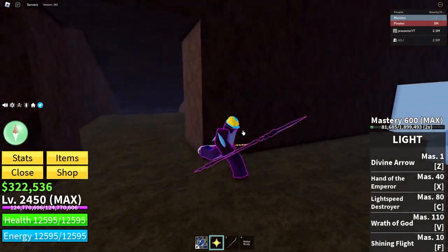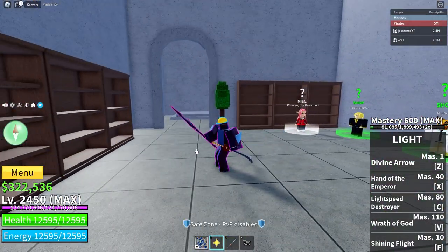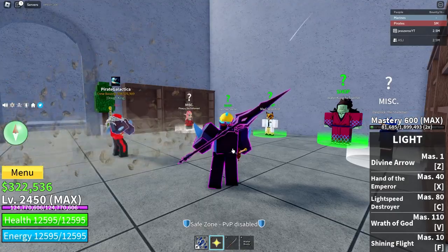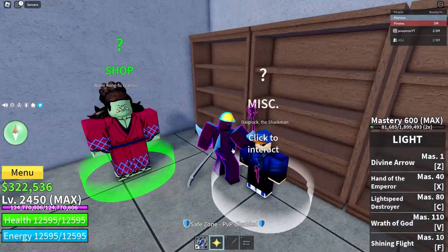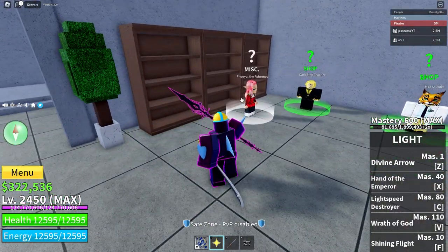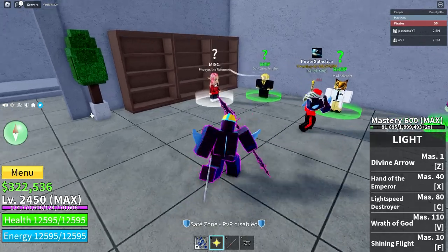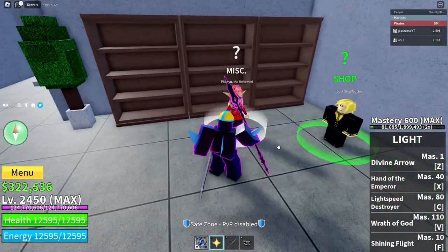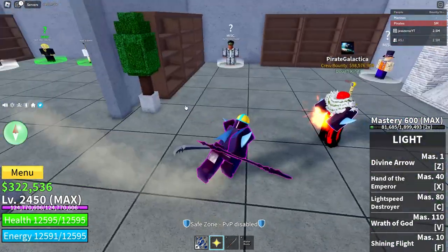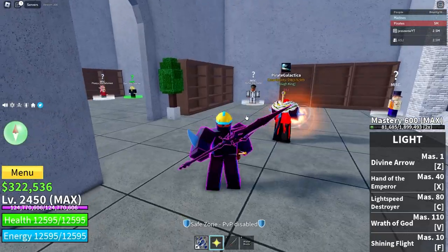Next thing after this is you'll want to go to the Third Sea, because by the time you get Superhuman, you'll be ready. I forgot to mention: when you're in the Second Sea and you get to your final island — the Forgotten Island — you want to talk to this guy and get the water key, and you want to get Sharkman Karate. Also, you want to go to the frozen palace in Second Sea, beat the ice admiral, get the library key, and get Death Step. But you don't want to start using those two yet — just go ahead and start working on Superhuman first.